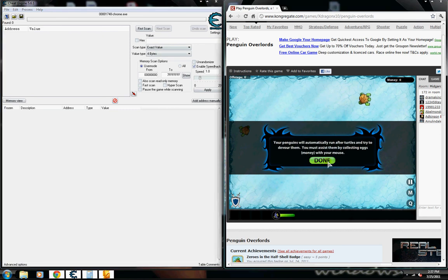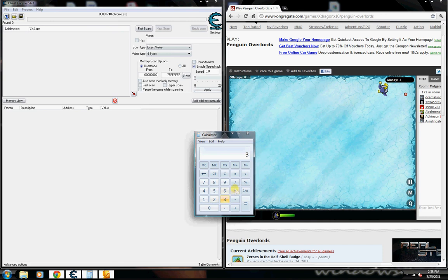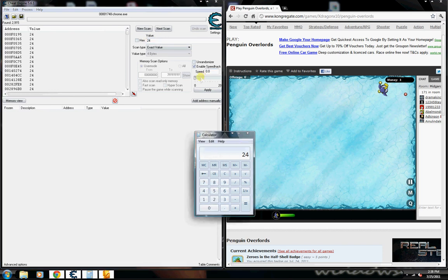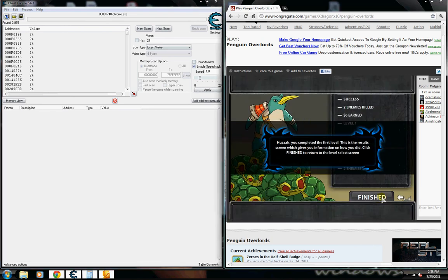We've got our one penguin, go nom, we're going to take the money. Press zero, now take the calculator — three times eight equals 24 — so we're going to type in 24. We've got two thousand addresses. Speed it up again, take this money, and now I've got six.